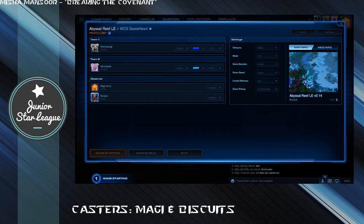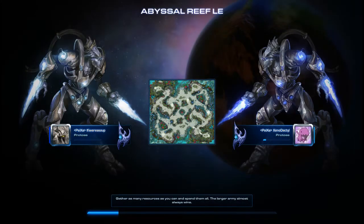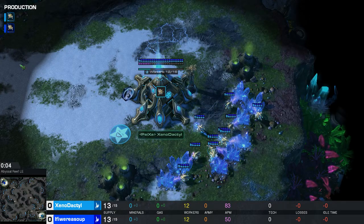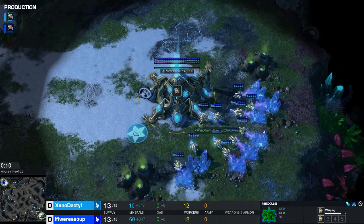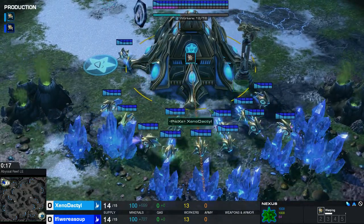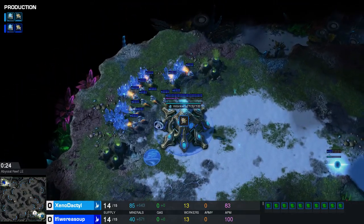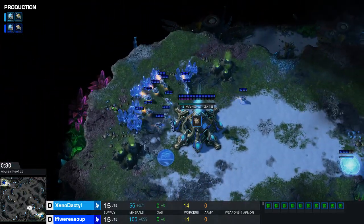A lot of small chokes, so I definitely really want to see these disruptors. We're back guys with another match here for you — it is a PvP this time around, as my good friend Biscuits just pointed out, on the Bissel Reef at game number one. Spawning into the bottom right hand corner, let's hear about the pieces from Psy-X — it is Xenodactyl. And spawning in the top left, also blue, also representing Psionic Aftermath, it is IfIWereSoup. So we do have a bit of a PvP mirror match, and it is also a team kill.